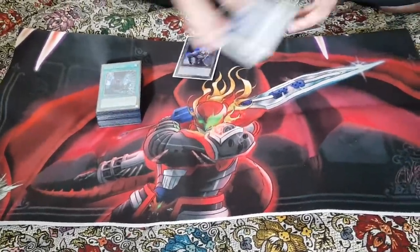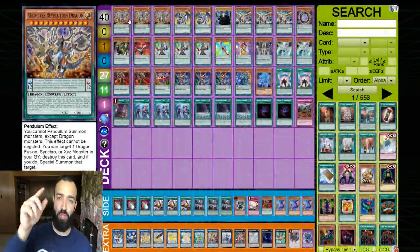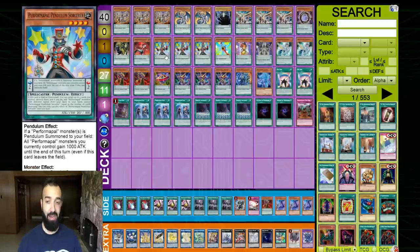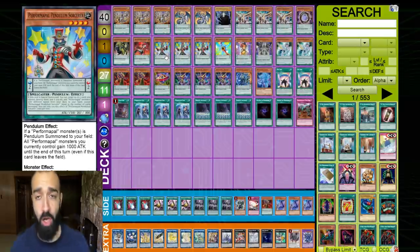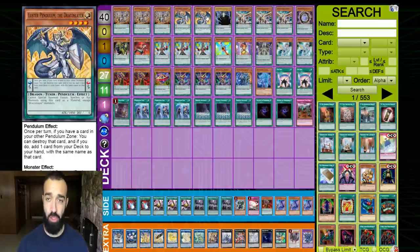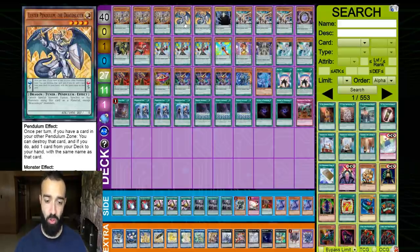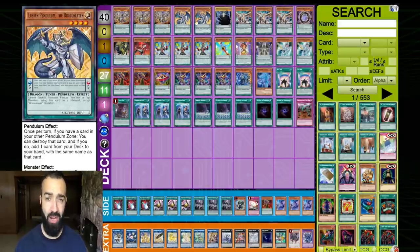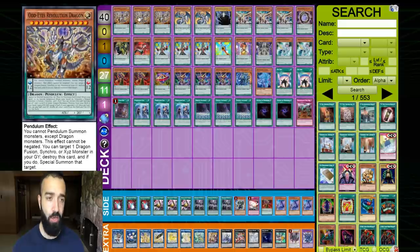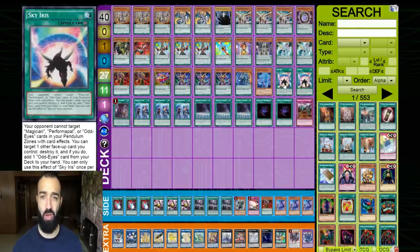Thank you very much to Ooz Man for showcasing your deck — everyone go subscribe to his channel down below. Now I'm going to showcase my version of Draco Pal, which has a big emphasis on the Performapal engine. I'm a big fan of this deck — it's very powerful, arguably better than my Pepe Revolution deck. This list utilizes Revolution Dragon, Luster Pendulum, Vector Pendulum, and more dragons. The key difference is LP — LP obviously gets you Sloth, and because it's a Lucky Dragon card you can search Revolution Dragon easily. Playing Sky Iris means you can search any going-first combo piece easily.